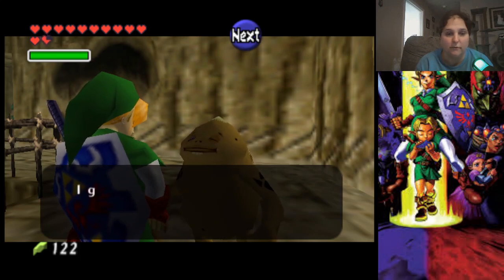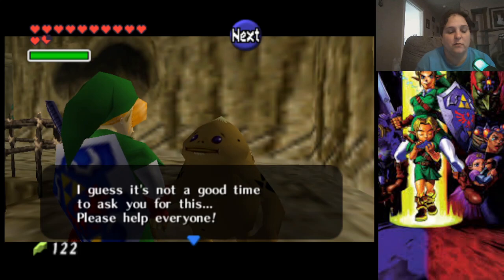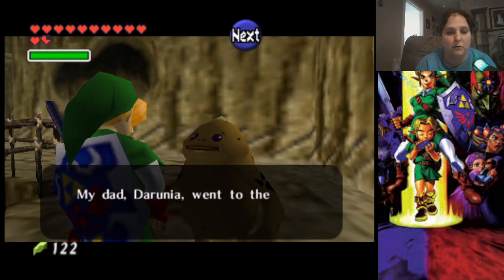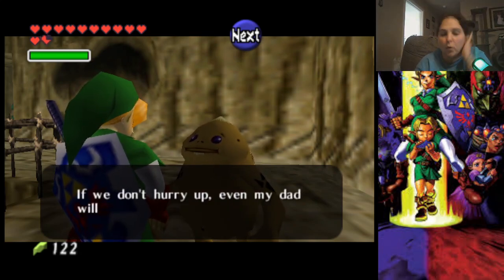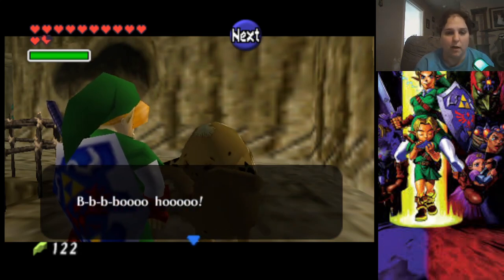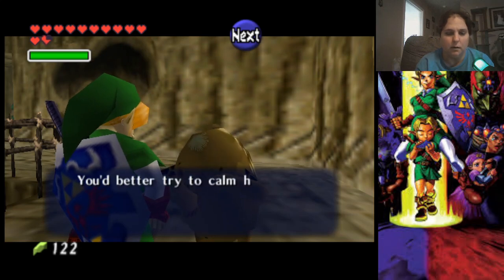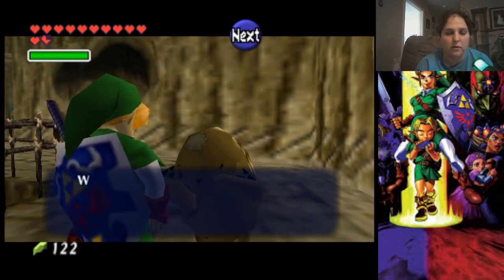First he's going to ask for our autograph — not the time. He is actually going to tell us that everybody has been captured and that his dad has gone off to the Fire Temple to basically try to save everybody and stop the dragon. Maybe we can calm him down if we talk to him.